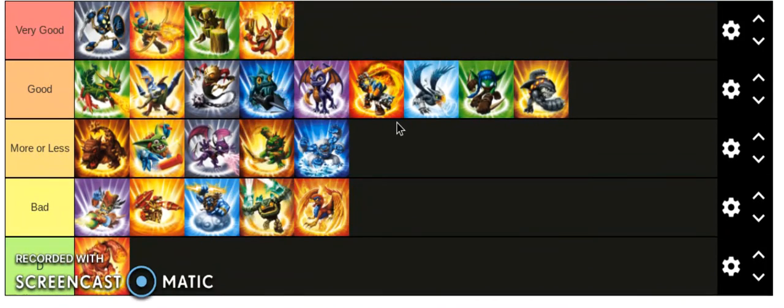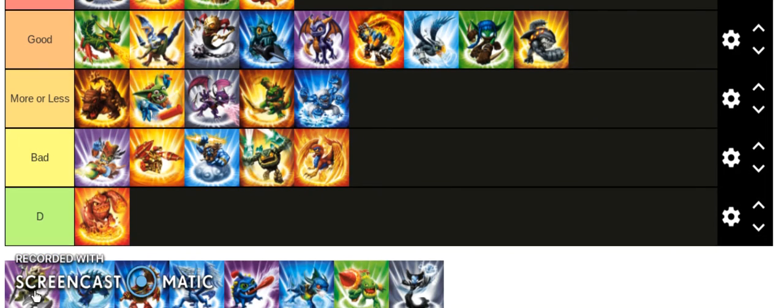Trigger Happy is very good. He doesn't have that much health — I think he has the least amount of health — but he goes crazy in the attack stat. He is the fastest attacking Skylander besides maybe Bouncer, who is a giant. Speed: fine. Defense: kind of. Health: okay. Attack: he just goes crazy.